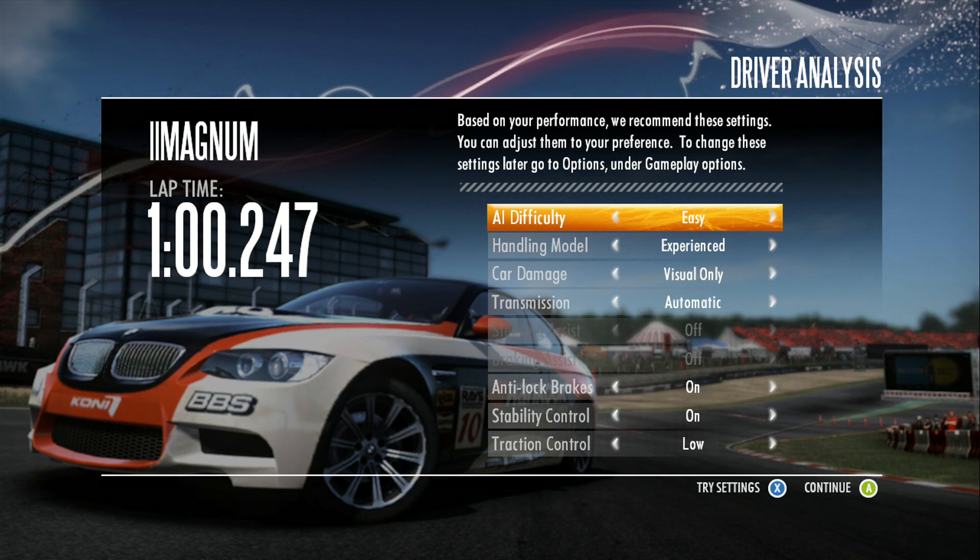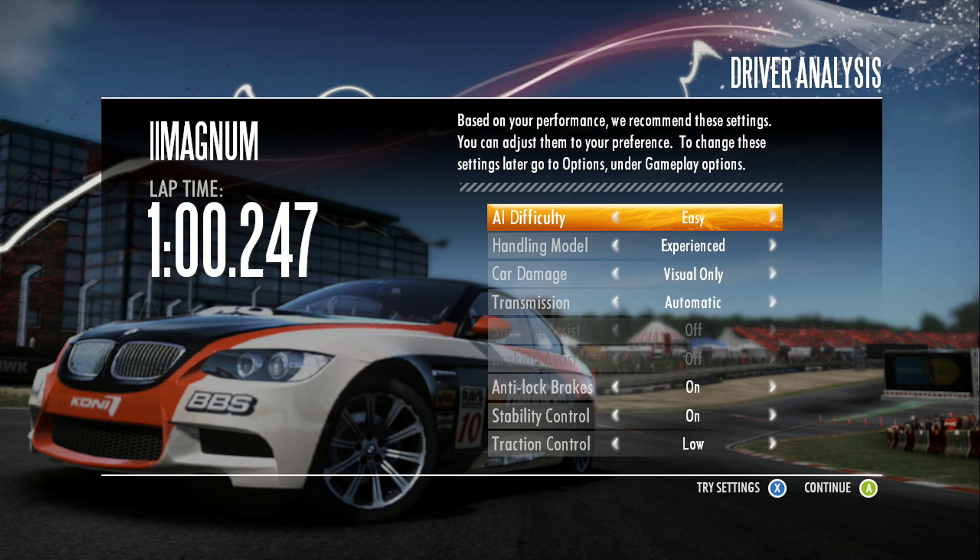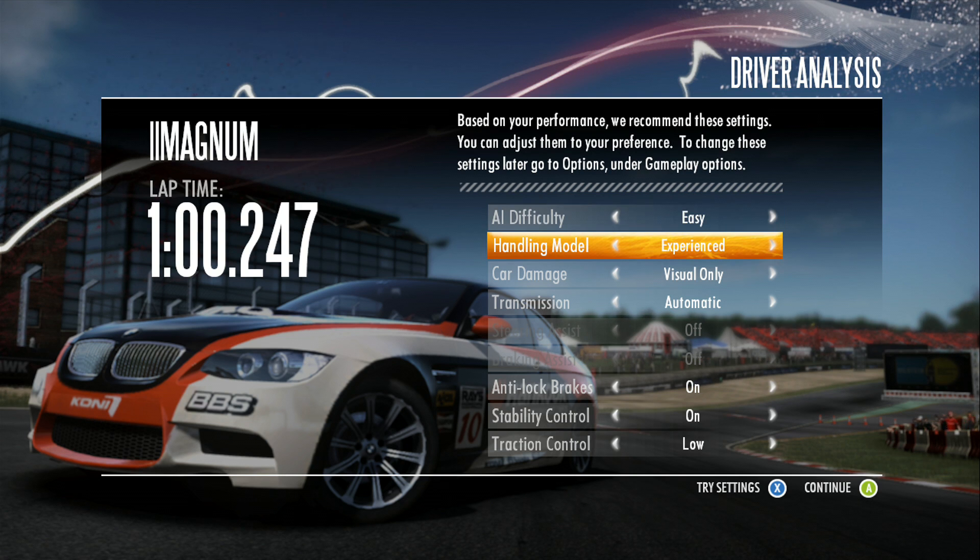Based on your performance, the game will recommend settings. You can adjust them to your preference and change them later by going to the Options under the Gameplay Options menu. The AI difficulty controls how the other cars race against you — you have Easy, Medium, and Hard. If this is your first time I highly recommend Easy; if you're experienced, put it on Medium; and if you've played this game numerous times and feel confident, choose Hard.